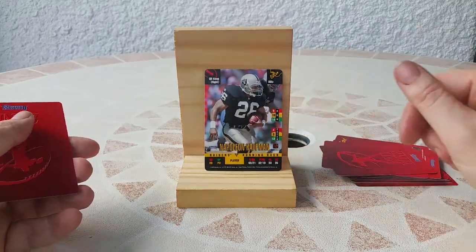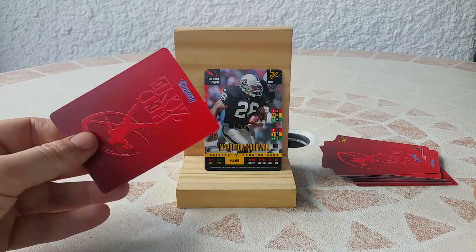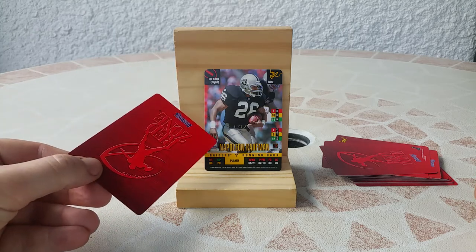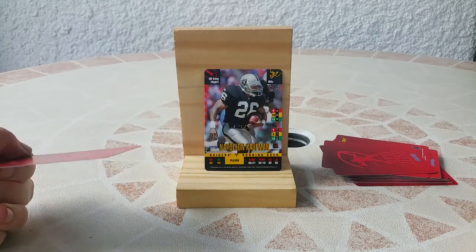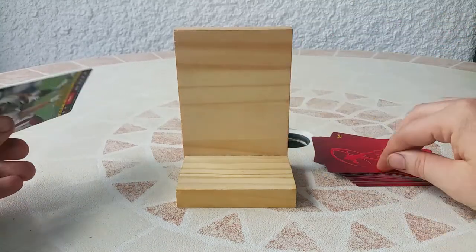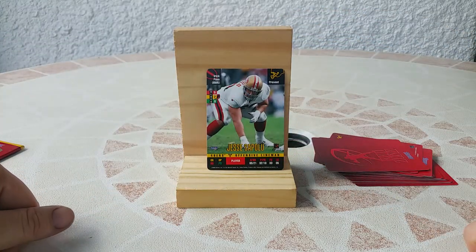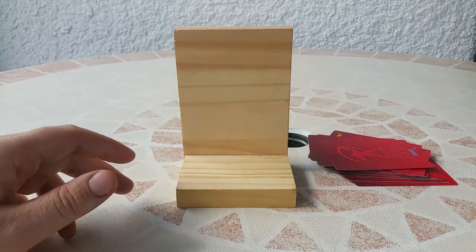This is Napoleon Kaufman — it was funny to see this player because his first name is Napoleon, like the famous French emperor. Nice. And this is Jesse Sapolu for the 49ers. Nice. Next pack.